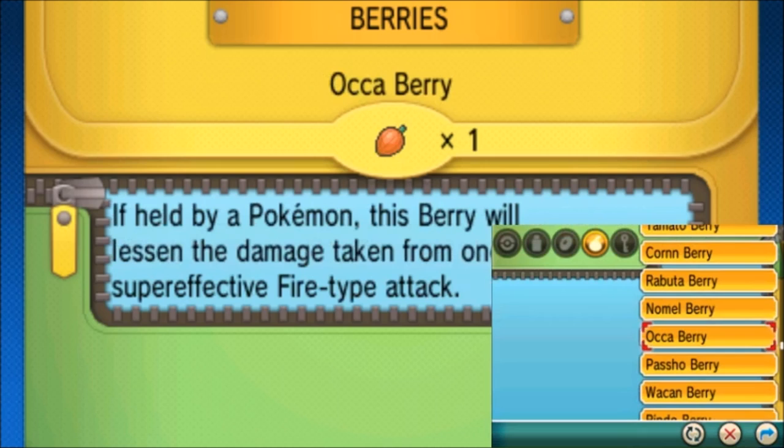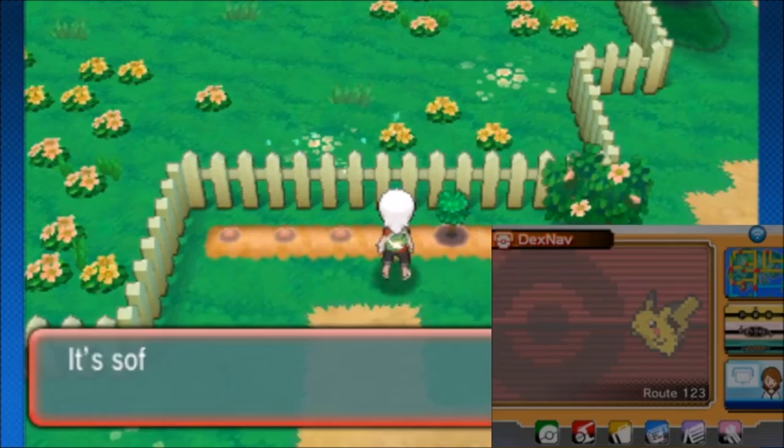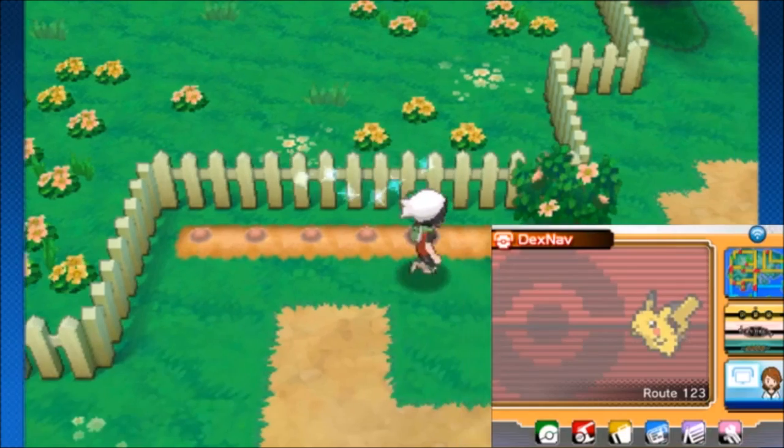First off, plant berries right now. I don't care what you're doing — go to the berry fields if you haven't already, get the super effective reduction berries, and then plant them again, water them, and keep planting them. Because you're going to need a lot of rainbow Pokeblock — I believe it's like 15 rainbow Pokeblock to max out a Pokemon.